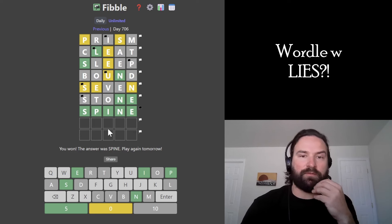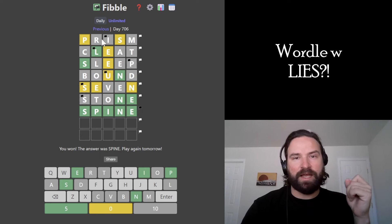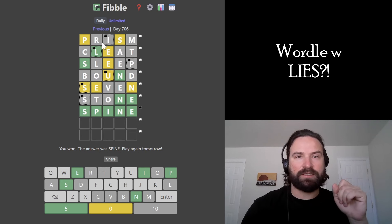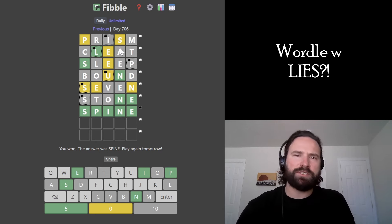Oh man, that was a tough Fibble. Really struggled with that one. But when the first guess has a lie that's a gray tile and there's a letter that's actually in the word, it always tricks me. It's really hard. But there's a Fibble, dude. Thanks for watching, catch you later, bye.